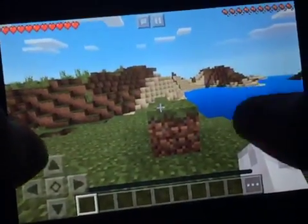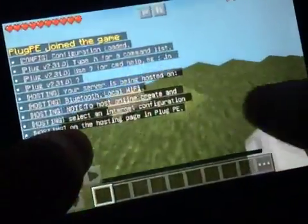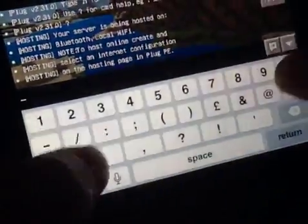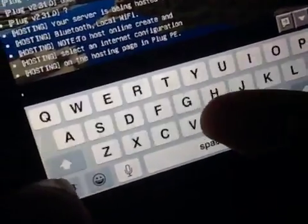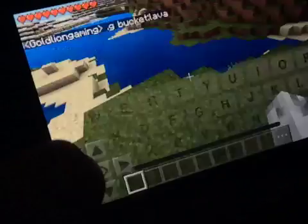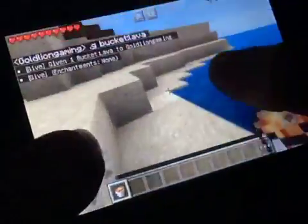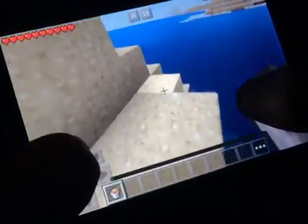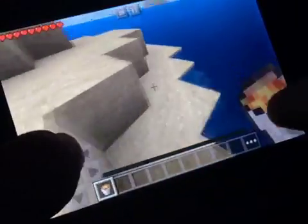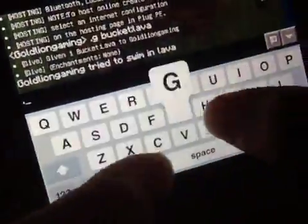Okay guys, we are in. Plug P.E. has joined the game. I'm going to use a lava bucket — don't cheat — because I want to kill myself real quick, because I need to know where spawn is and I kind of messed this up. So this is the spawn.